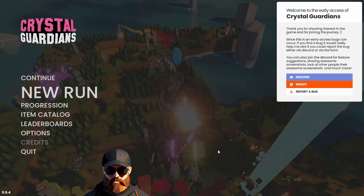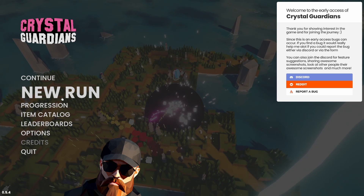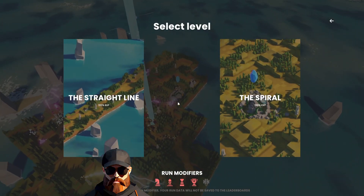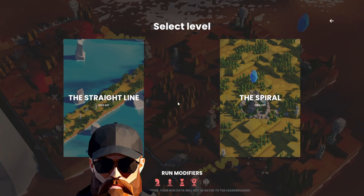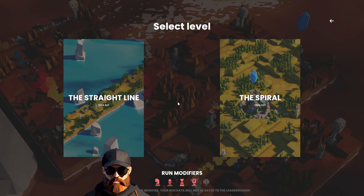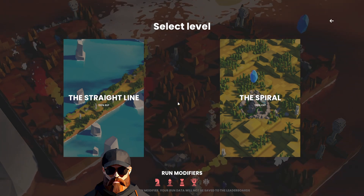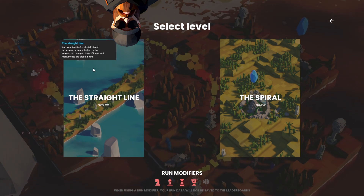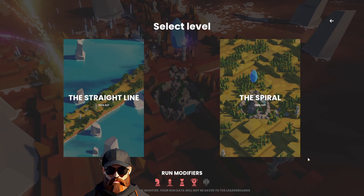What's going on everybody, Webo here. Today we're playing Crystal Guardians — it had an update so there's a couple new maps we can play. Not sure if I can beat the spiral; I'm thinking the mortar tower might be nice. If you guys have any other suggestions of stuff I should do, please let me know down below in the comments. I don't know what that is in the background but it looks sick. Let's see if we can do this — I'm not sure how hard it's gonna be, but I don't think it'll be easy.